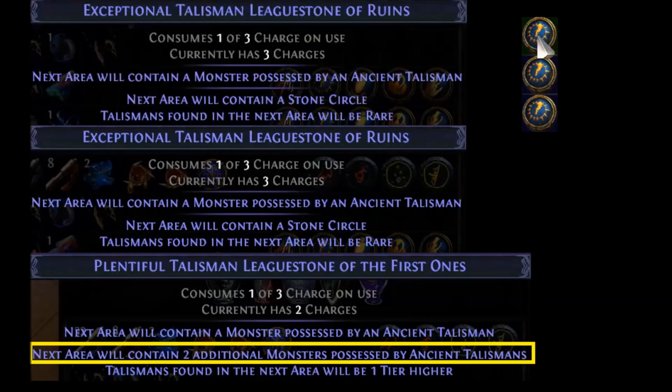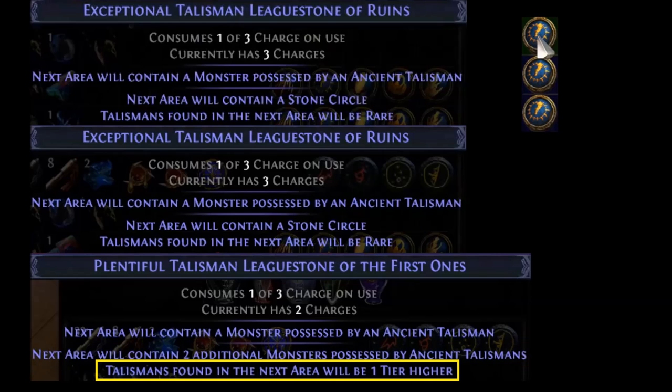Another prefix reads: next area will contain two additional monsters with a talisman — this would be the perfect stone to start your grind in the league with. Another suffix reads: talisman found in the next area will be one tier higher. This league stone would yield you three tier 2 talismans — the equivalent of 15 tier 1 talismans, since a tier 2 talisman is created by a set of 5 tier 1 talismans, so 3 times 5 is 15. That's a huge upgrade compared to a league stone yielding just one tier 1 talisman. I'm assuming the upgrade will only count from the instance talismans, and not the ones you manually bring into the instance and drop on the floor for monsters to pick up — that would be a silly exploit. League challenges have announced there is a vendor recipe for league stones, so if you can somehow improve your chances of getting this mod, it would enhance your talisman farming by a crazy amount.